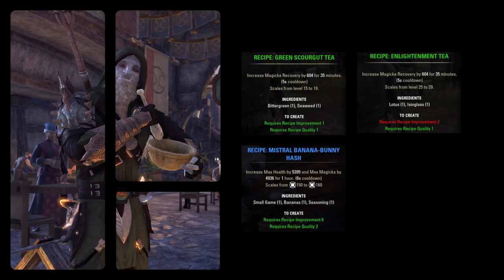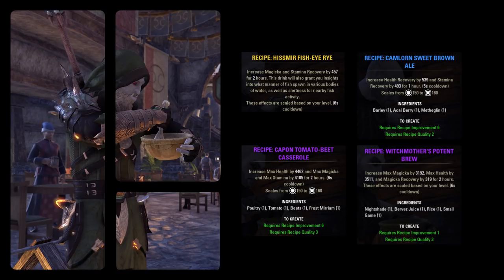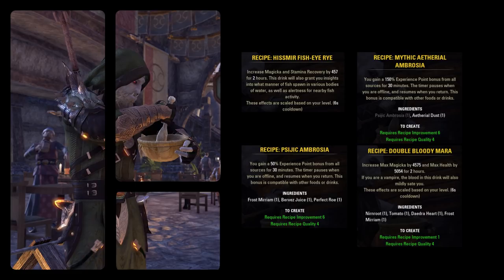Why should you think about leveling up the provisioning crafting skill? Provisioning allows you to create useful meals and drinks which increase your health, magicka, stamina, magicka and stamina regeneration, or other useful bonuses for a set amount of time. Especially if you are interested in playing dungeons, trials, or PvP, you want to be prepared and have your own food or drinks. In general it makes your adventures in Tamriel a lot easier if you don't miss these bonuses.